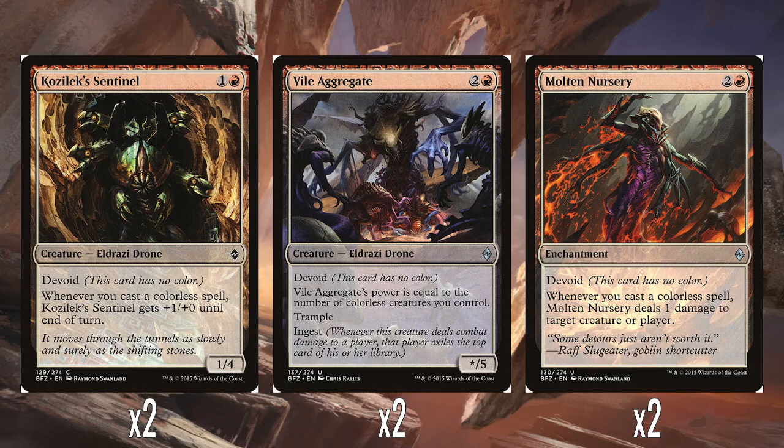And then three Vestige of Emrakul — three and a red for a 3/4 with Devoid and Trample. Just a trample-y creature, bit of muscle. Then two Cozilex Sentinels — one and a red for a 1/4 with Devoid. Two mana for a 1/4 is honestly pretty good in red. Whenever you cast a colourless spell, it gets plus 1/plus 0 until end of turn — so pretty much every spell in the deck powers this up. It could be swinging for much higher than you'd expect. I think it mostly stands back as a defensive creature. Then two Vile Aggregate — two and a red for X/5 with Devoid — its power equals the number of colourless creatures you control, which is every creature in the deck. It has Trample and Ingest. A pretty solid creature, and nice that it has Trample to benefit from a potentially really high power.